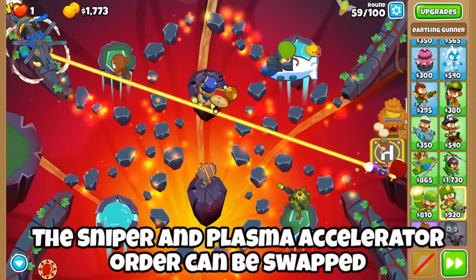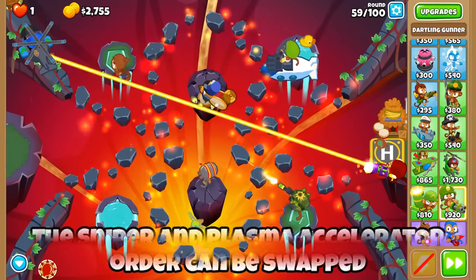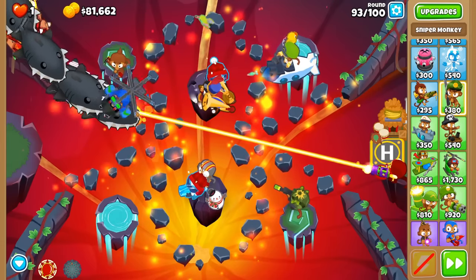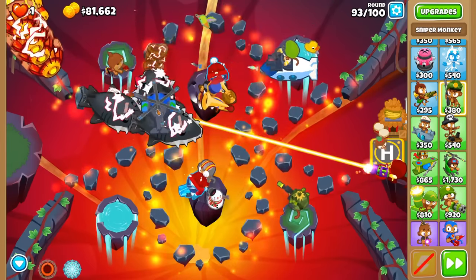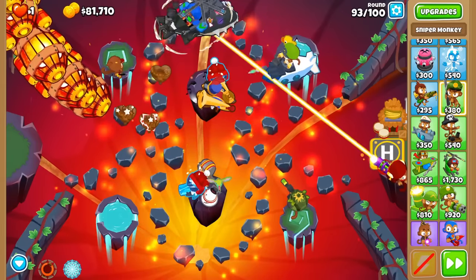Then we'll upgrade our sniper to a 4-2-0, and this tower will slow moab-class balloons, letting us pick them off one by one with Sai and the dartling gunner. At this point, all we need is a cryo cannon or two and we're in business. This alone will carry you to the mid-90s if you keep up with your microing and use Sai's abilities when needed.